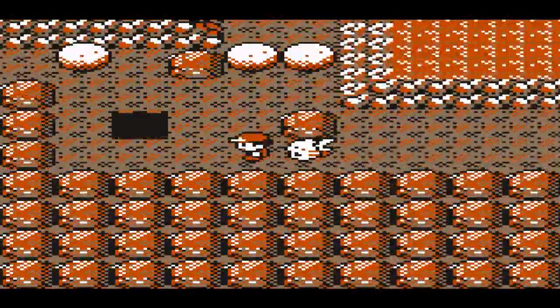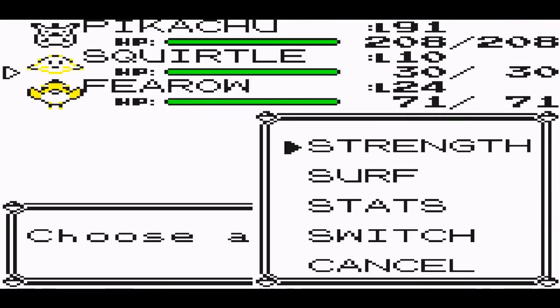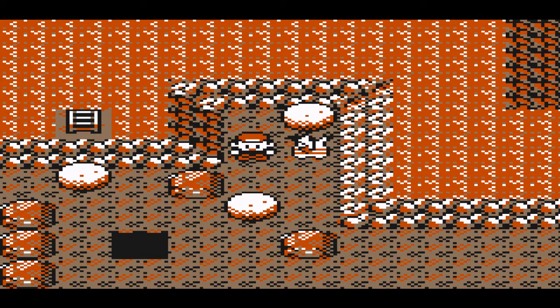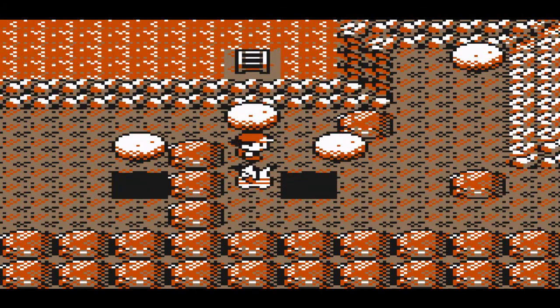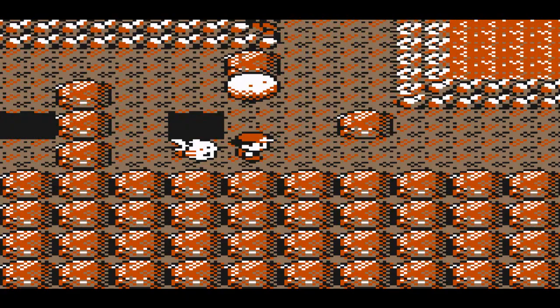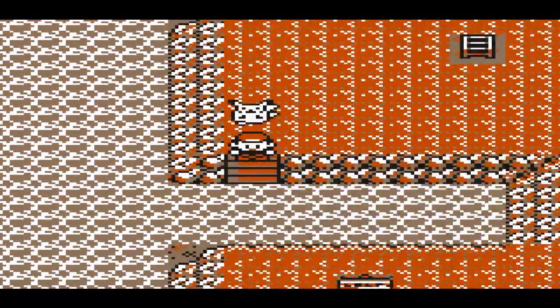So you're going to have to find two boulders — you're going to need a Pokemon with Strength also. Eventually you'll find some holes. Push one boulder per hole, and what that's going to do is stop the current. Once you put the boulders in the holes, you can actually go down the hole yourself — you're not going to land on the boulder.